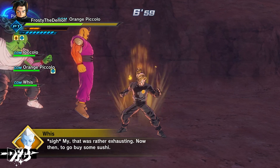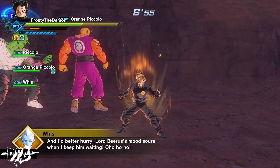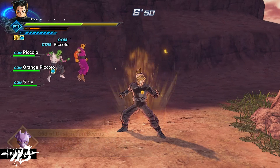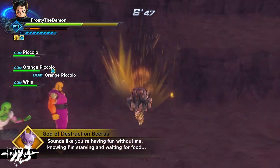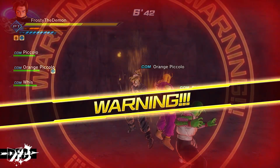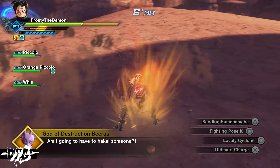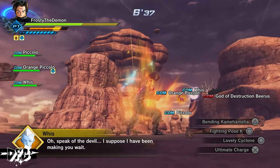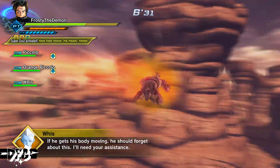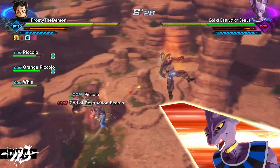Whis notes the encounter was rather exhausting and heads off to buy sushi. Beerus appears, saying he's starving and waiting for food, and asks if he's going to have to hakai someone. Whis acknowledges he's been making Beerus wait and suggests getting his body moving to distract him, requesting Beerus's assistance with something.